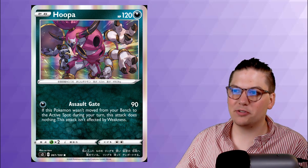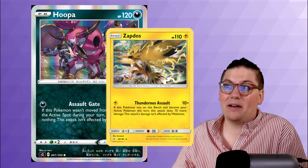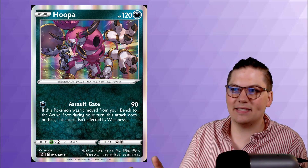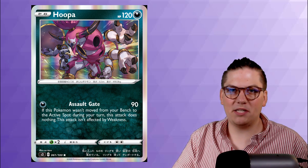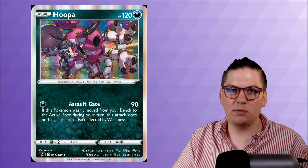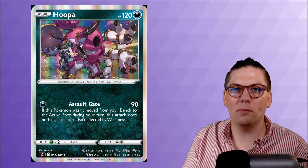Number 10 on the list is Hoopa. It's very similar to Zapdos, which has seen an insane amount of success. Hoopa has 120 health. Assault Gate for 1 darkness energy says: if this Pokemon wasn't moved from your bench to the active spot during your turn, this attack does nothing — and isn't affected by weakness. You can move it using an Air Balloon or the new Darkness special energy that reduces retreat cost for Darkness Pokemon. Hoopa doing 90 for 1 darkness energy is a really good return on energy investment. Look for Hoopa to make a splash.